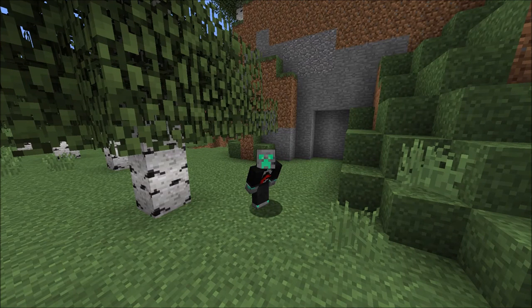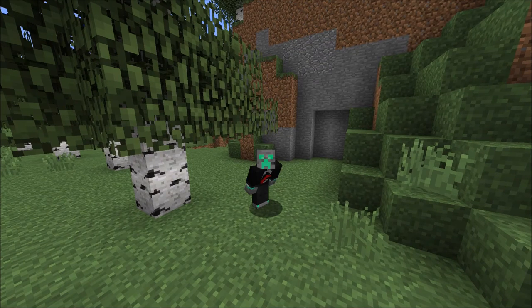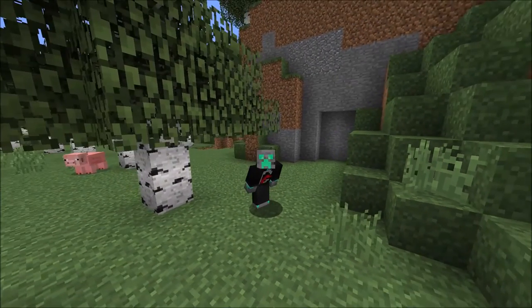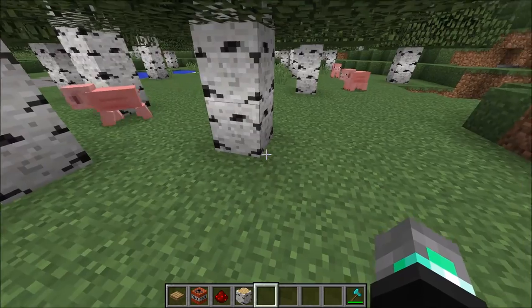All right everybody, this is Brick Builder here and we are back with another Minecraft tutorial. Today I'm going to be showing you guys a very basic prank you can do to all your friends — you can troll them whenever you want. This is the exploding tree prank. It's a relatively cheap and friendly way to prank someone. Make sure to leaf a like, guys — one, two, tree! Sorry if I barked at you with that, but now that we're done with the puns, we can actually get into this.